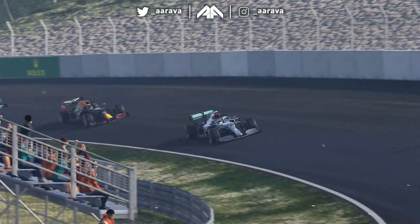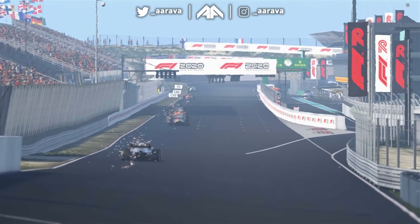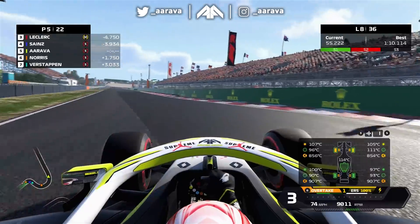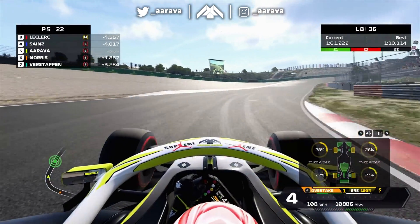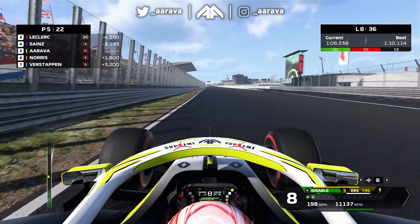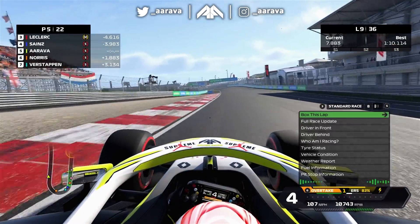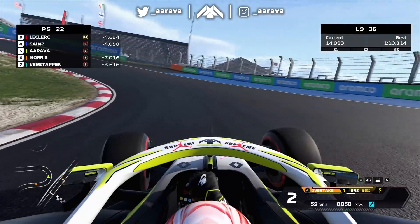Now having overtaken Norris, Verstappen ahead has a gap but is holding up a train of Ricciardo, Ocon, and even the two Aston Martins in the background. On lap eight, not only is my front left tyre screaming, my right front is also getting hot and yellow on the internal carcass temperature. The understeer is now getting to the point where I can't drive around it - it's slowing me down in the last two sectors. Sector 1 is the only place I'm going green. I'm going to call in to box on lap nine - probably two or three laps earlier than my team wanted me to.